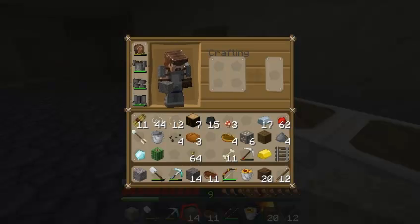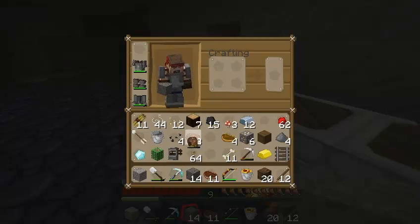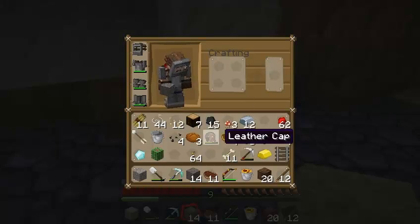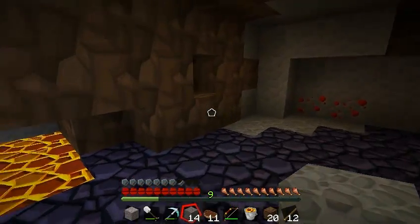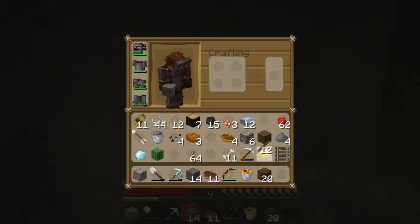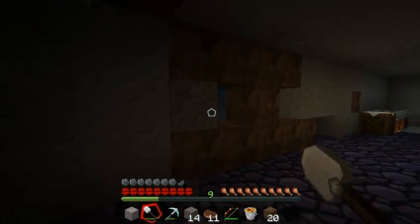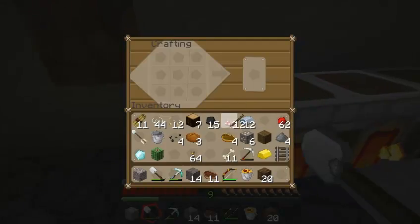What armor do we have? We're full. We need a new helmet though. Oh, that was leather — that was good. Do we have torches now? No. What was that? A skeleton.